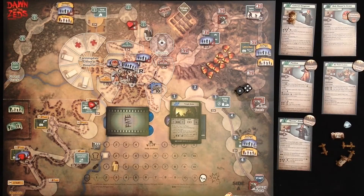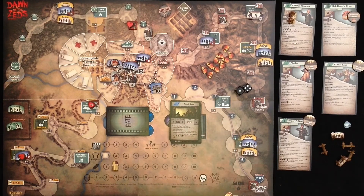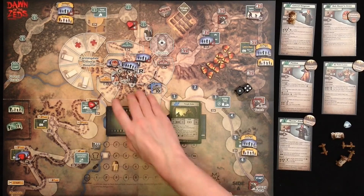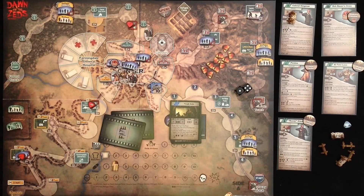That's it for level 2, the apocalypse. Next tutorial will be level 3, brains. Brains will introduce research, some more heroes — the science heroes — new cards, new fate cards, new event cards, the Zeds antidote, and the super weapon. Stay tuned, see you then. Bye!